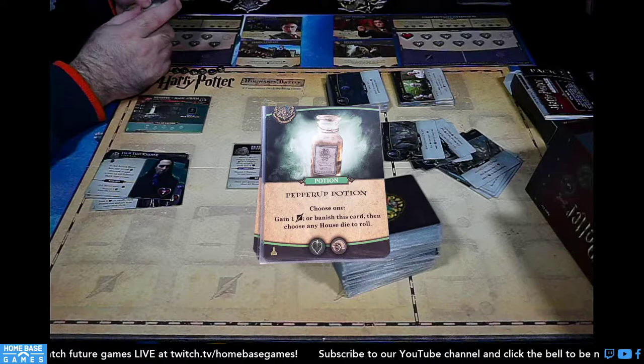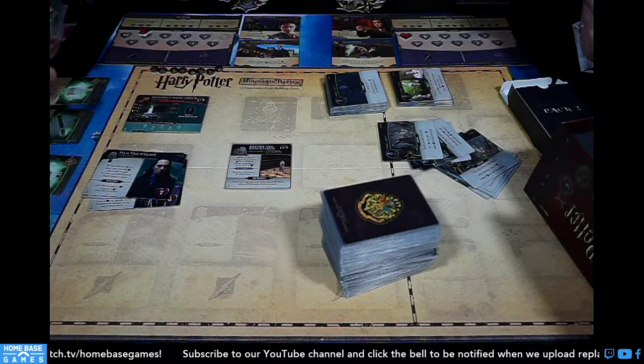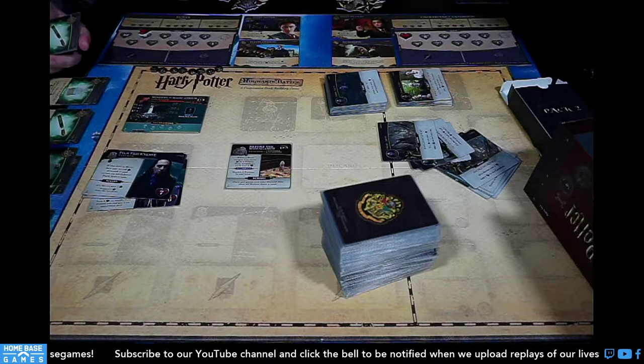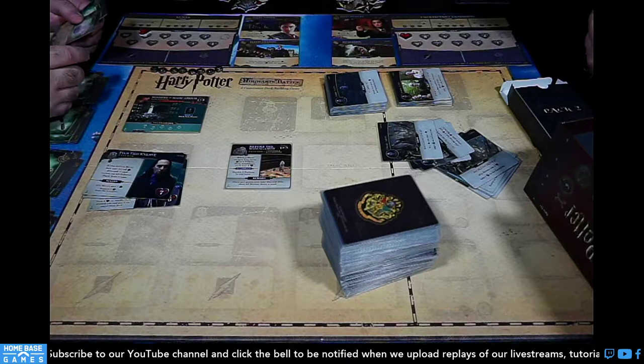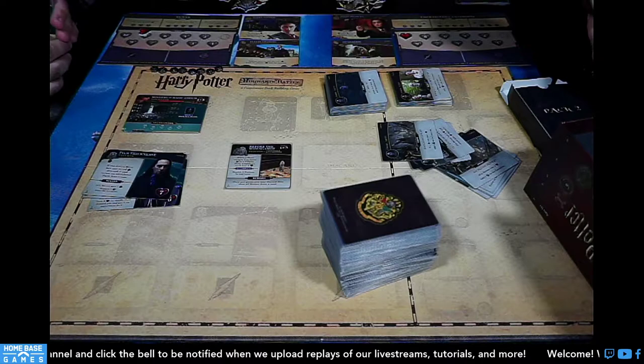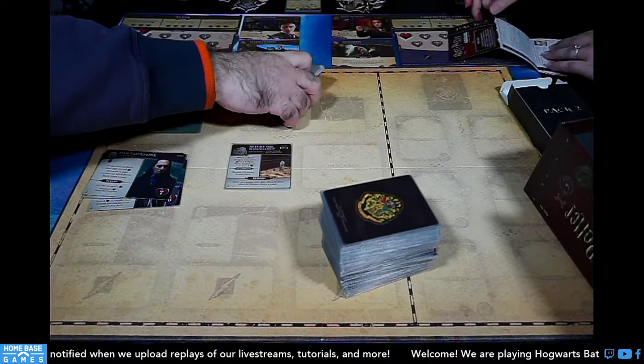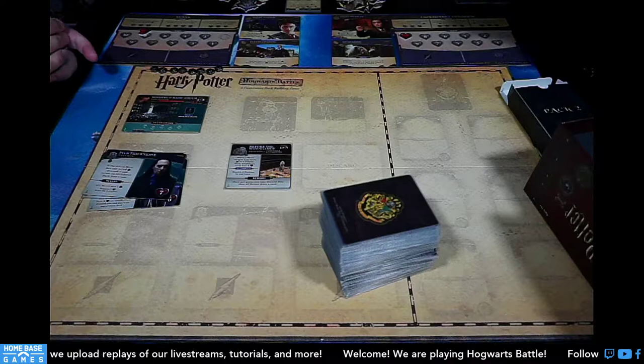Now let's go through the rules. The objective: the student cupboard has ingredients to brew potions. Complete all encounters and defeat the villains before they control all the locations. We only use Pack Two locations. For Dark Arts cards, we shuffle everything together including Pack One. Encounter cards use only the three from Pack Two.